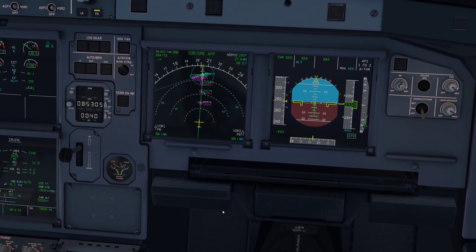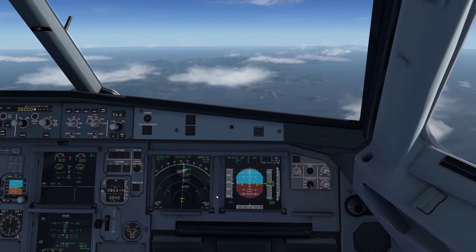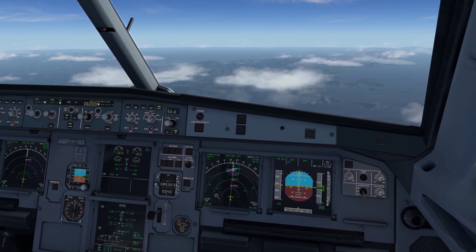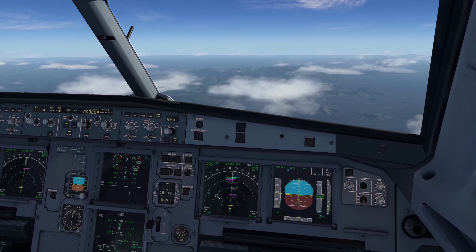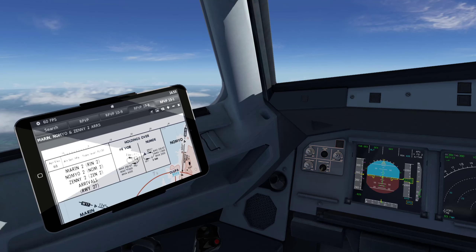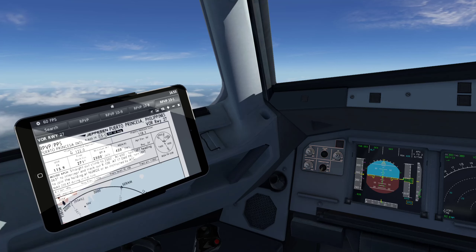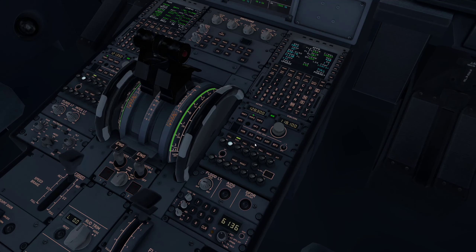We are in the descent. Everything is magenta — that's what we want. When something is orange it means we cannot fulfill that restriction. Everything looks good. I also love listening to the ATC chatter — makes everything immersive. Some people don't like it but it's actually very realistic. Approach frequency is 122.0. Since the Pilot2ATC update I noticed it detects frequencies better, though still not perfectly. Let's tune 122.0 just in case.